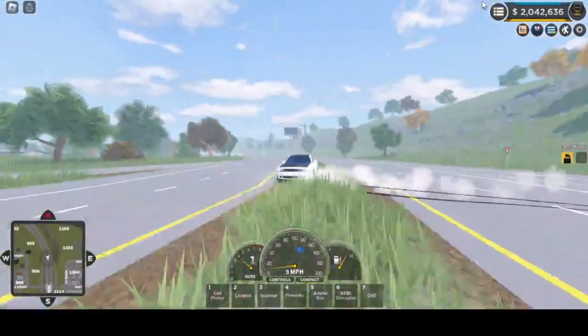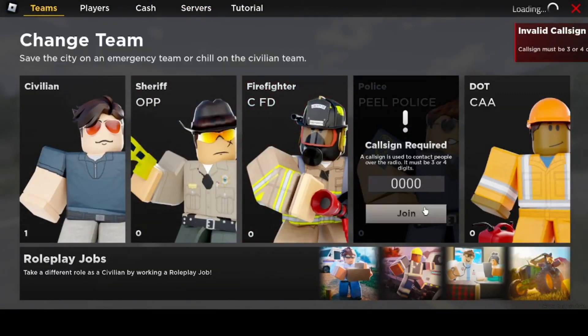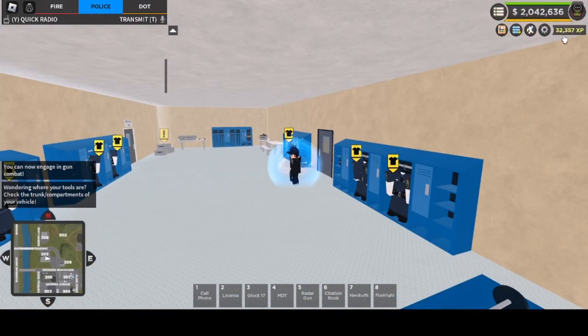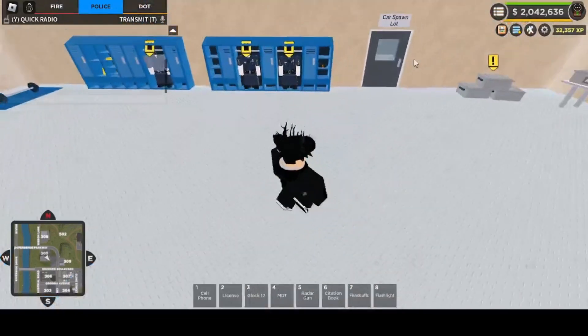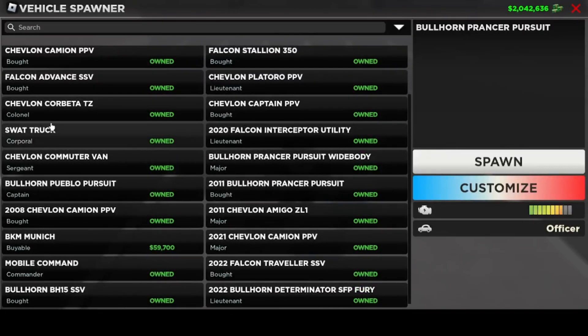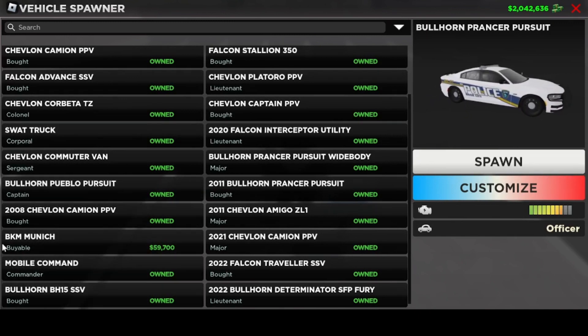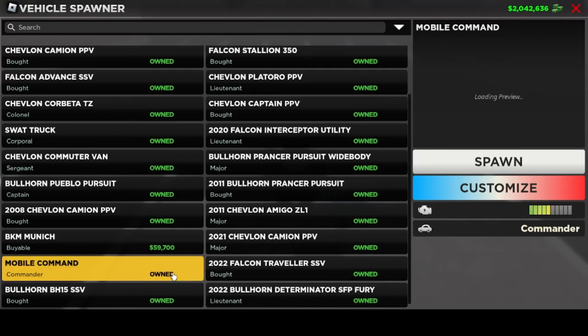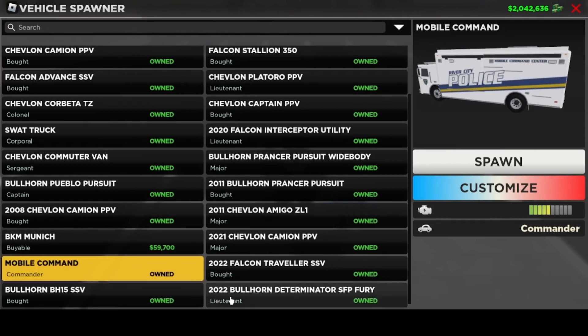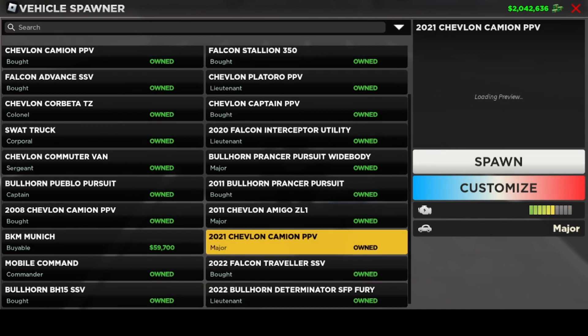Let me show you something guys. It should say under what thing you are - like Commander, Captain, Officer, Cadet - like you would think it would say like Officer, Captain. Oh, it says Commander! Wait, we have a Commander? That's Mobile Command. Okay, now I know that. Lieutenant - why? Hey, bruh.